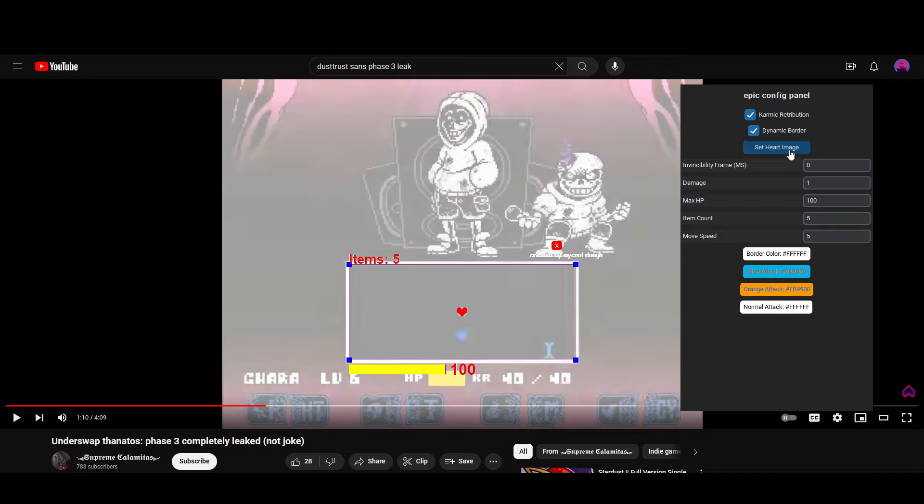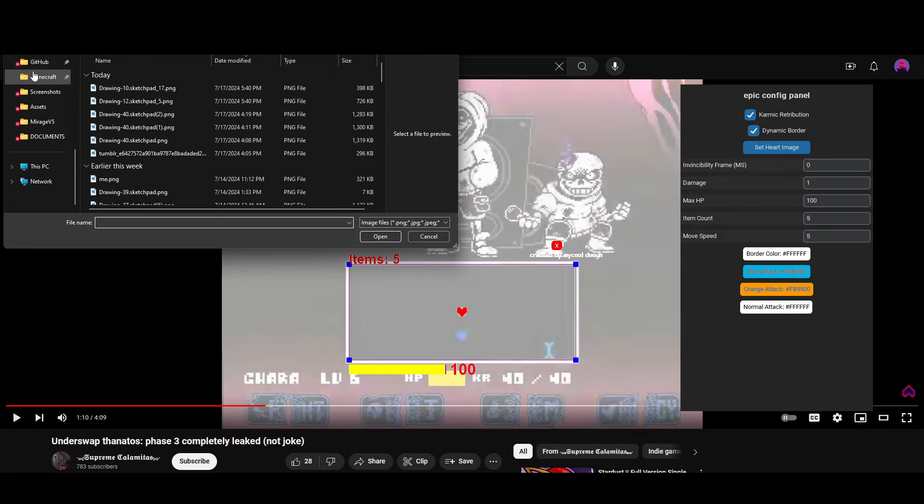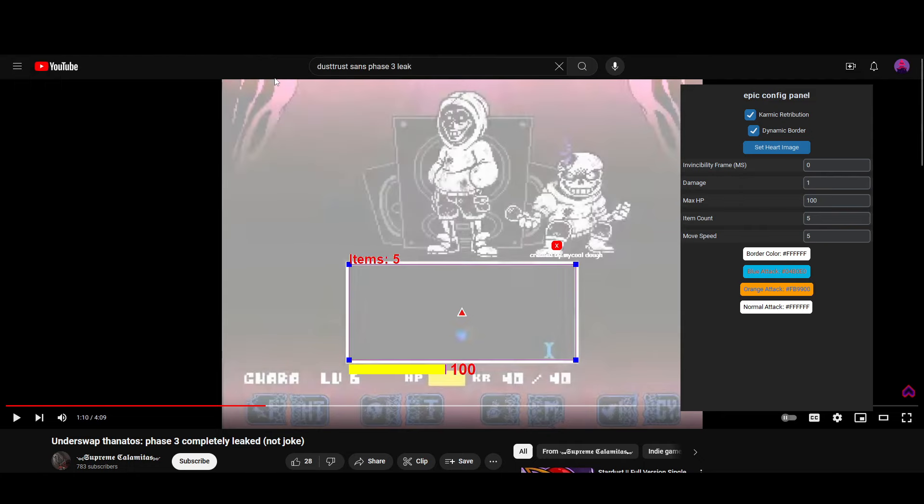Next, we can finally set the image of our character. When clicked, it will open up your file explorer and you need to put in any image. It will resize the image for you and recolor it, so that way you can tell if you're red, blue, yellow, orange, and so on.